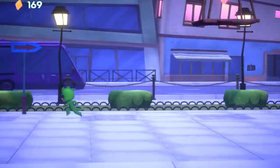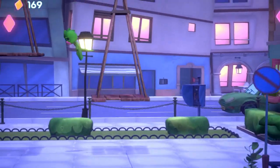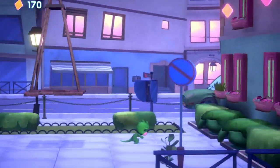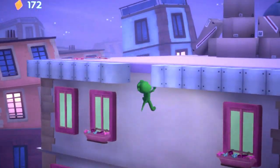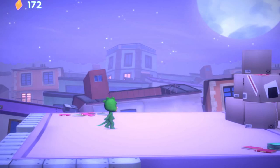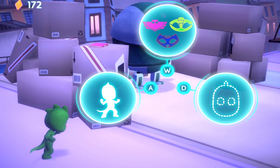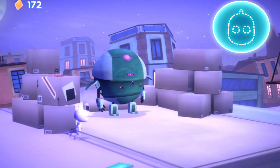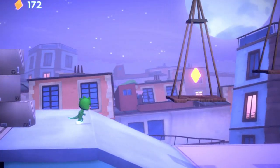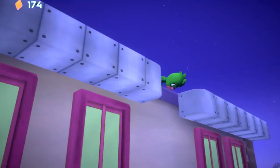All right! Good job! I'm detecting a special amulet nearby. Keep an eye out for it. Oh no! Villain's up ahead! Gekko, sneak past them with your Super Gekko camouflage. Select your Super Gekko camouflage power to continue. Super Gekko camouflage!